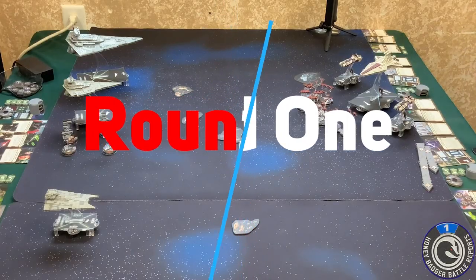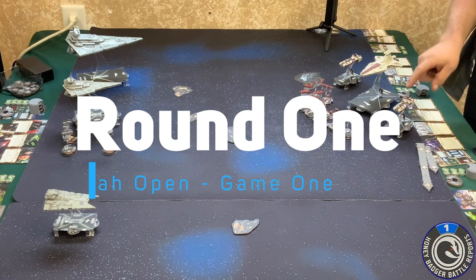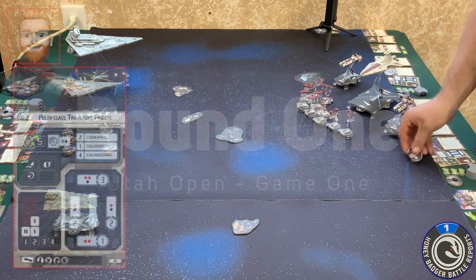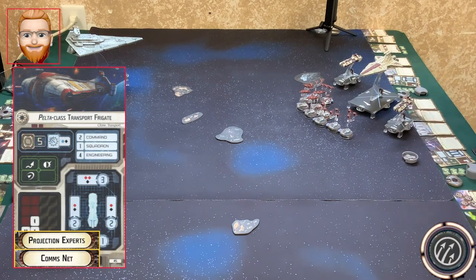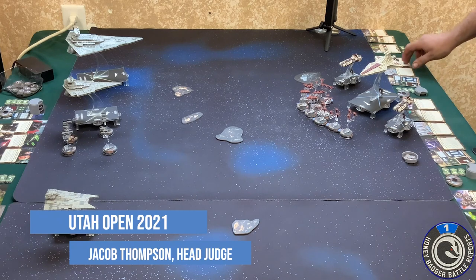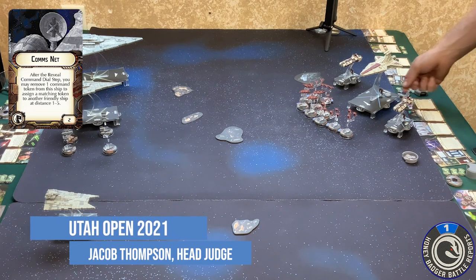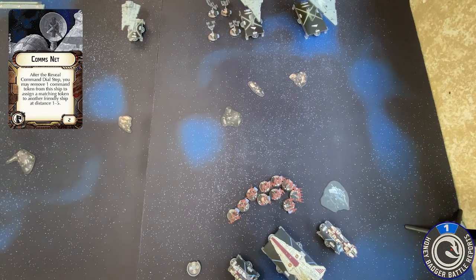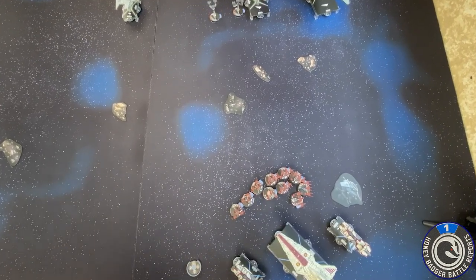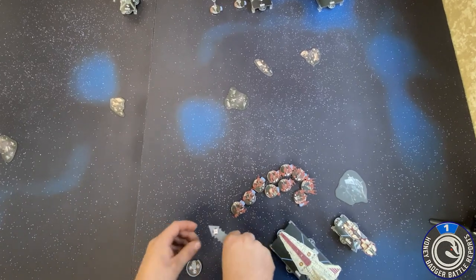I'm going to activate number three right here. His command dial is a squadron command, so we're going to take a token and the token with a comms net on number three gets thrown over to the Venator. Nobody's within attack range, so we're just going to go to the movement phase. Everyone's at speed one, so he's just going to move at speed one.